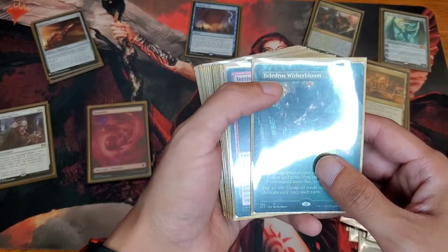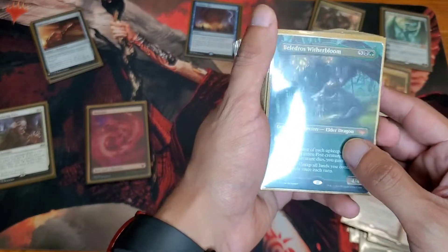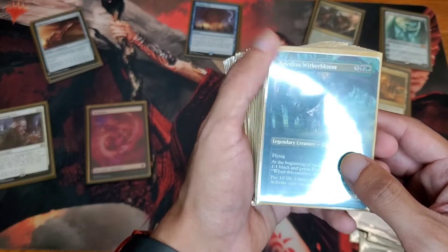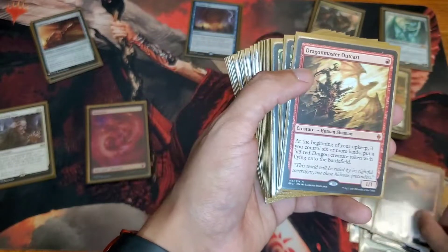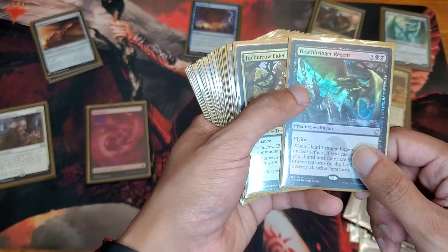Most of my friends hate paying mana or life, so they're probably not going to like this card. Belladros — I pay 10 life, but it untaps all my lands. This is extremely useful. Plus he makes tokens every turn. Tarot of Hellkite, Dragon Master Outcast — one of my board cleaners.